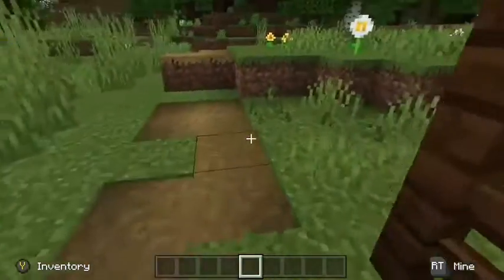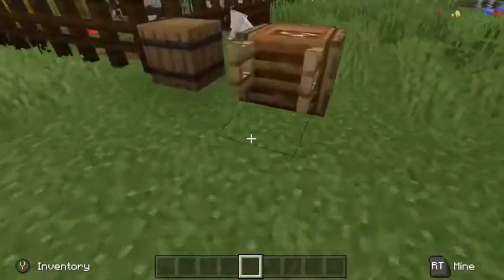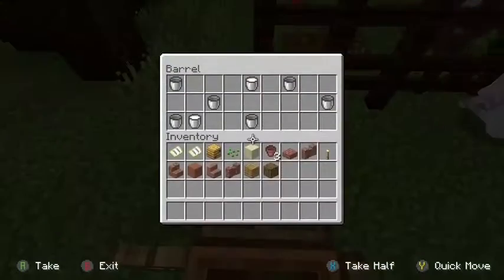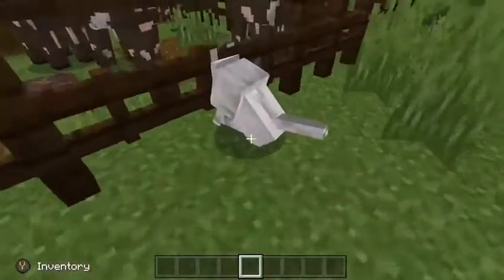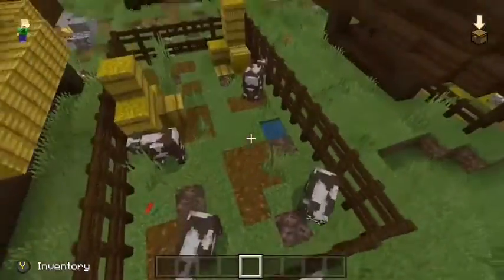Right there, and the little path going out. And here's another wheelbarrow, and some buckets and buckets of milk. Here's a dog — it's a farm dog.